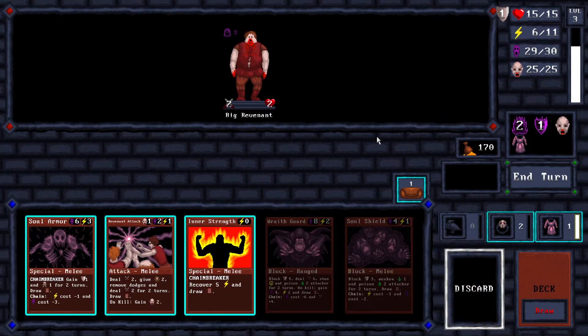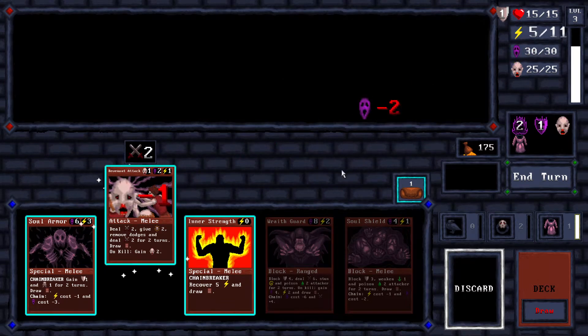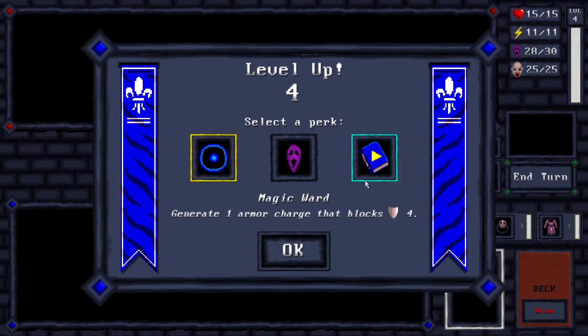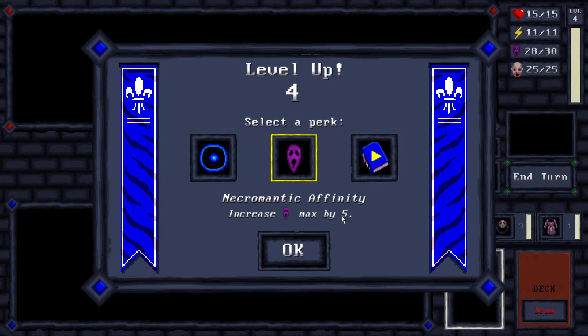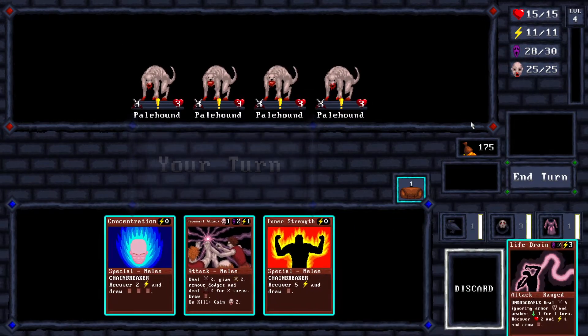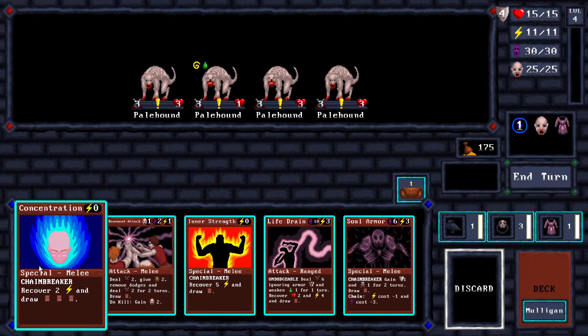Necromancer is stronger than I was hoping for. It's not as easy as arcane mage, but Magic Ward — generates one armor charge that blocks four damage. Increase max by five. I don't think I need to increase that by five, so let's go with Magic Ward — that seems really cool, especially if you get charged by the ghouls and whatever. I got my Concentration, so we don't need to mulligan.